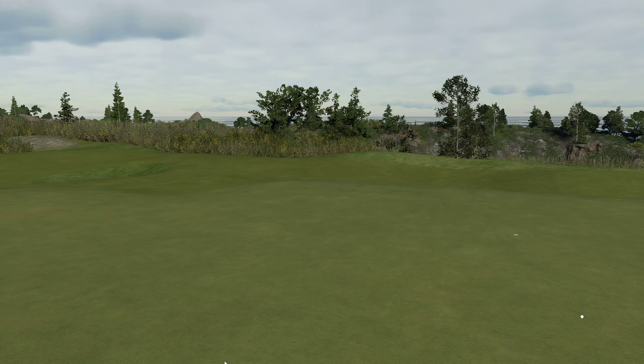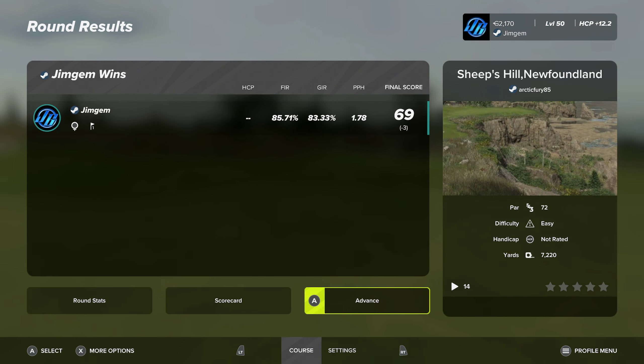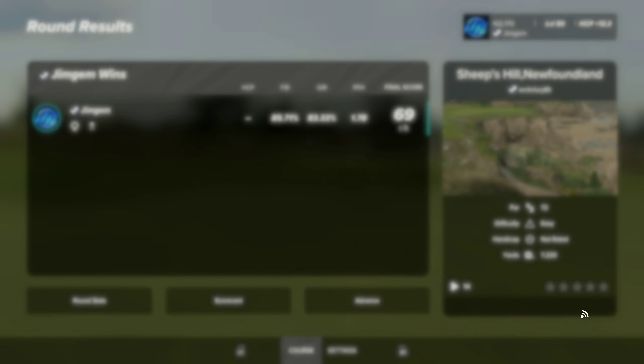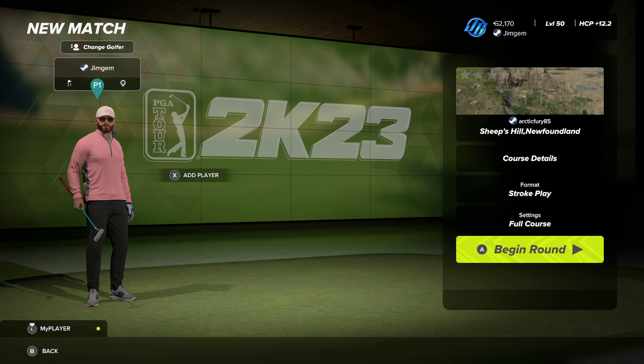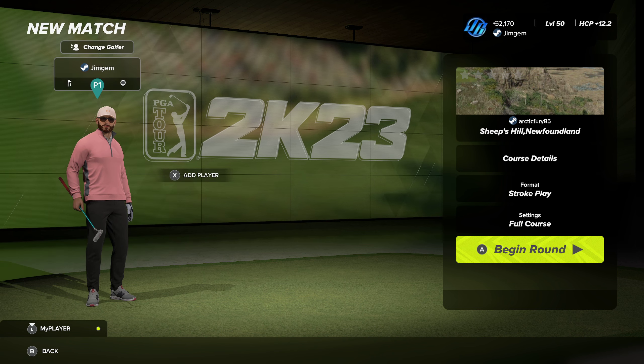Let's see what that puts us on - oh, is that it? That was the 18th! I didn't realize I'd finished - bloody hell! So we finished at minus 69... so it's minus three. Yeah, it's a really really nice course. There you go guys - PGA Tour 2K23, that is Arctic Fury's brand new course, Sheep's Hill Newfoundland. Give it a play, thanks for watching, catch you again next time, stay safe.